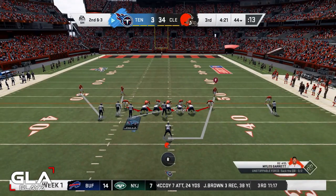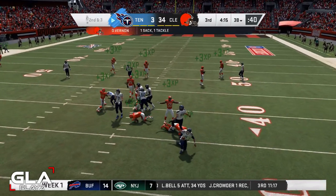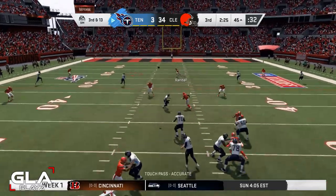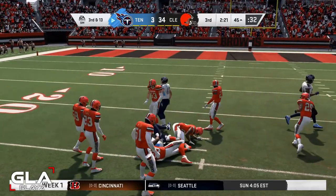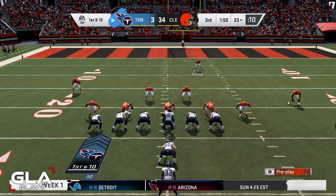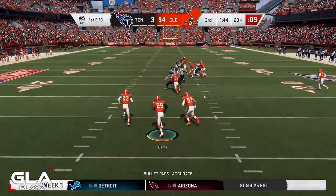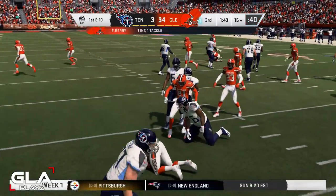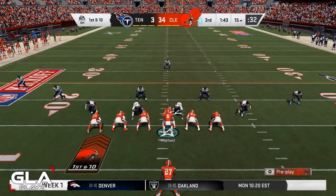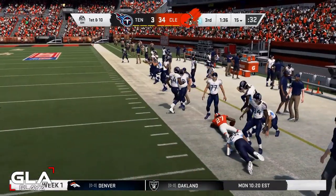Second and three for the Titans — trying to get a stop, putting pressure on Mariota and he gets sacked. Third and thirteen for Tennessee — not able to move the ball. Good catch by Delaney, I almost had a user pick. Second and ten for the Titans at the 23 — and that's picked off by Eric Berry! First down for the Browns. Running the ball with Kareem Hunt — he's got the edge, first down for Cleveland.